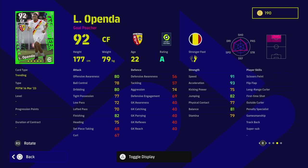We've also got Openda, who has standard form as well as track back and super sub. When a player has super sub it changes how you use them — you're obviously bringing him on in the second half. He's got 93 acceleration and 80 offensive awareness with 82 finishing. I definitely think he's worth a pop. Stick him on the bench, bring him on around 60-70 minutes, and I genuinely think you could have a big goal poacher on your hands.